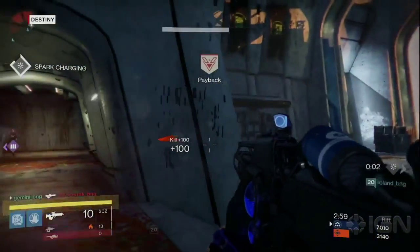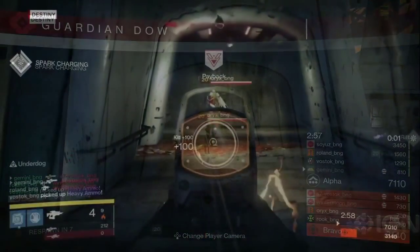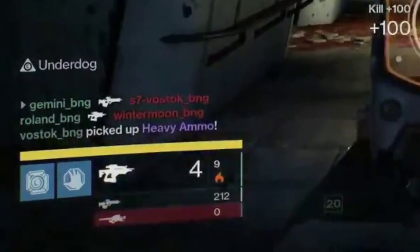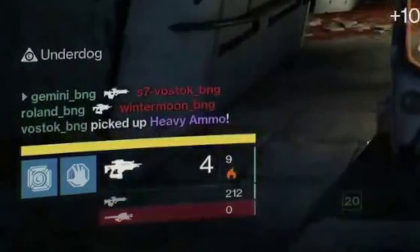Something to note here is the Underdog buff in the bottom left corner, which seems to happen when the player gets to low health. It happens a number of times in the different videos shown. I still don't really know what causes this — if you have any ideas, please let me know because I'm pretty curious about it.